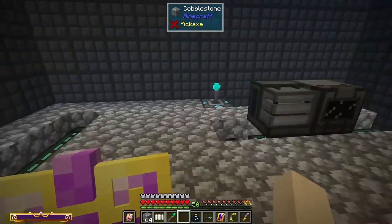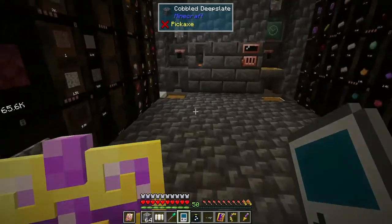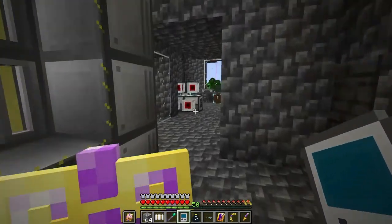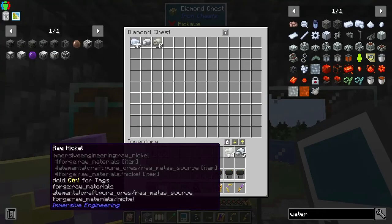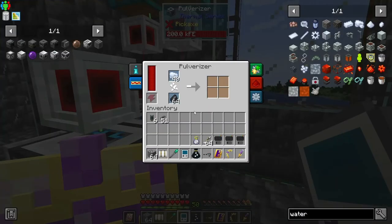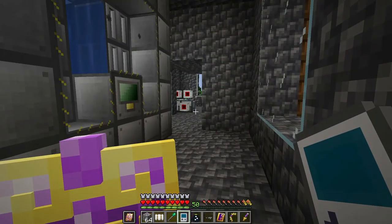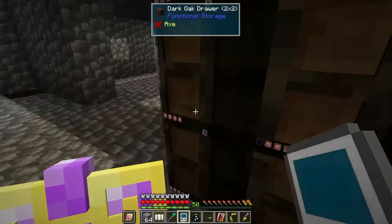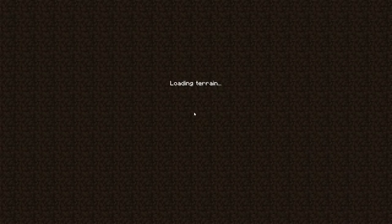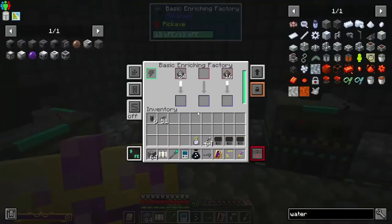Might as well let's get these ores being processed. I need to go tell the system to start putting these ores into the chest and then it should take them through the machines. It looks like I actually need to keep the Pulverizer set up too. Our dirty iron dust is getting turned into clean dust now.